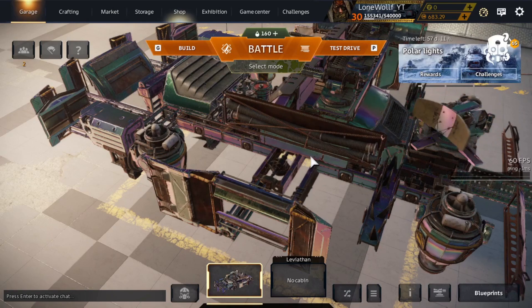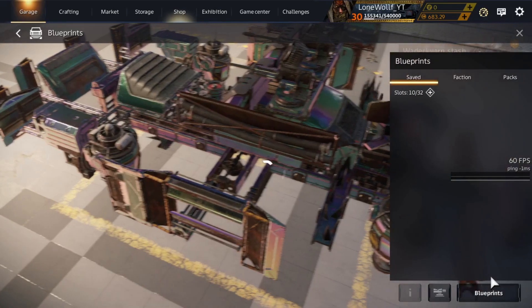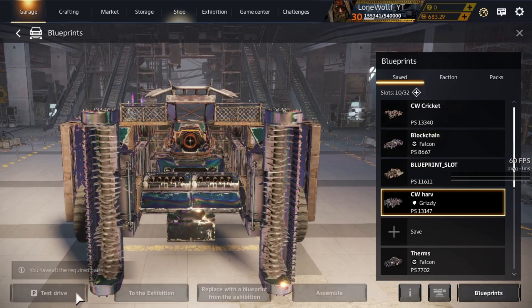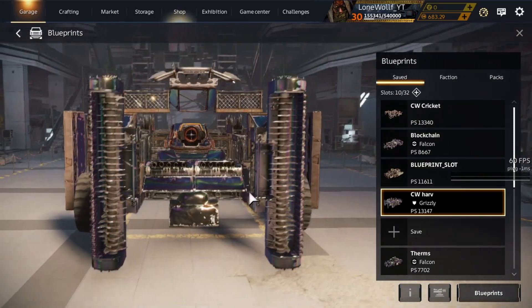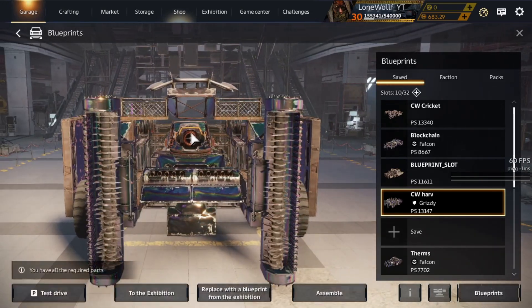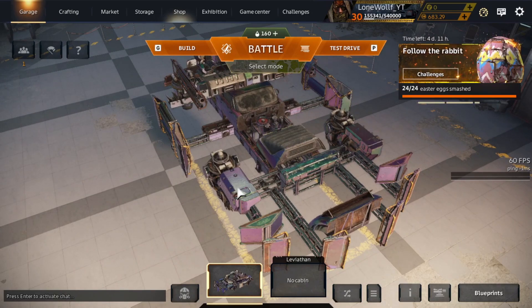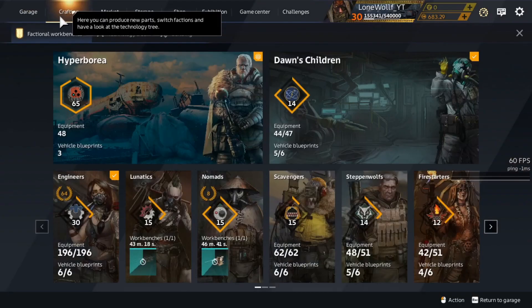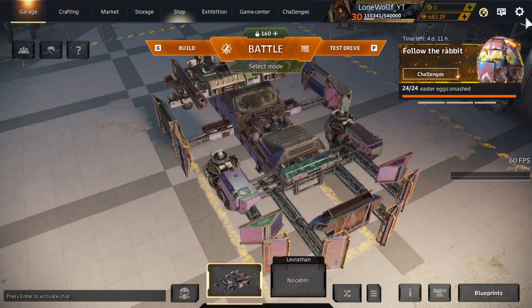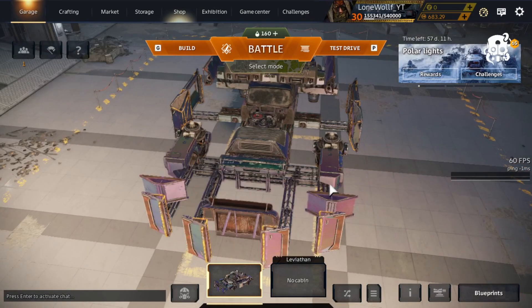Destroy or be destroyed. Sometimes the matchmaking cannot be on your side or even balanced, but don't get discouraged — fight on, craft, and afterwards you will get builds like this: a clan war build with two Harvesters and a Spark and many other things, which costs around twelve to thirteen thousand coins. So if you're a new beginner, don't get discouraged that it's going slow — craft, sell, craft, sell, and as you can see you will be able to get there. Just be consistent.